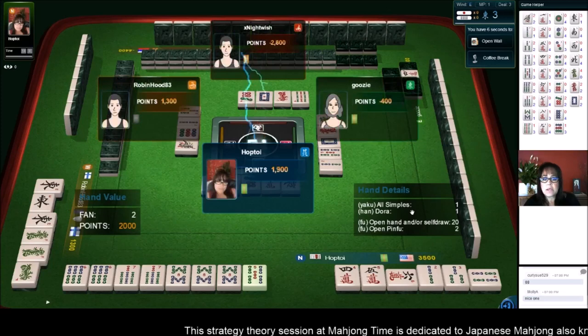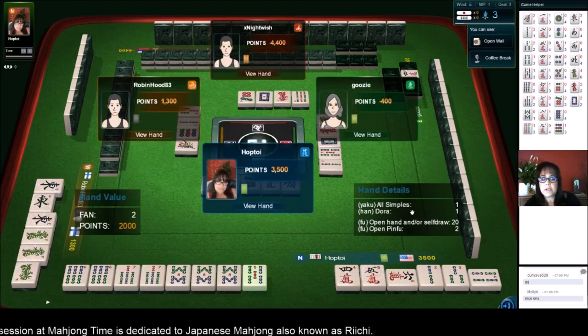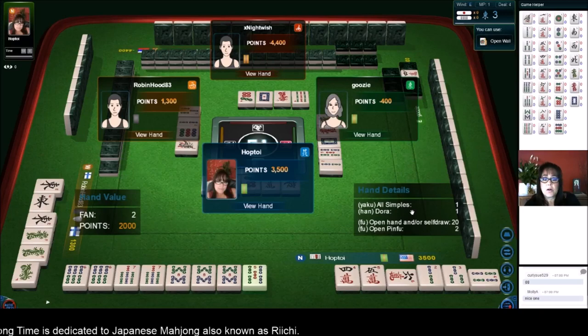It's an itty bitty hand, but that's okay. We got all simples — we have six, seven, eight; no, because we have five, six, seven. All right, we'll move on. All simples plus Dora.